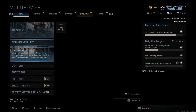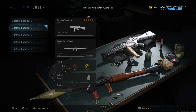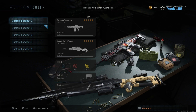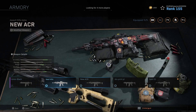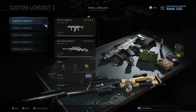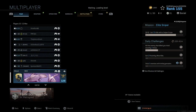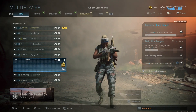I understand you can't have the whole class saved exactly — perks, lethal, tactical, secondary — but being able to select a different class already built with different attachments on that weapon, that's huge. That's basically the same thing as having more than five custom loadouts. And I'll show you another thing: if you jump into a match and you want to switch, you can do the same thing — select the weapon, click Armory, pick the Kilo with different attachments, and that's it.